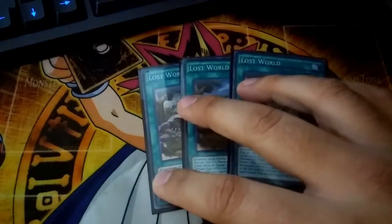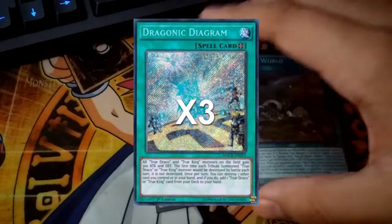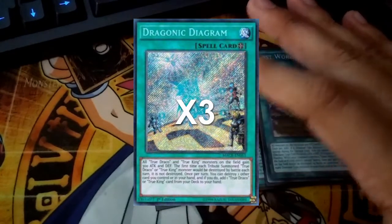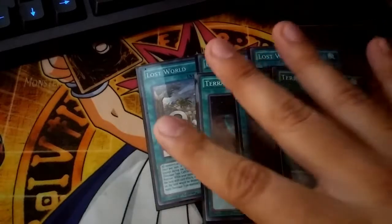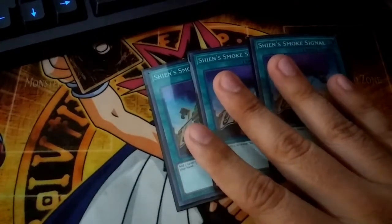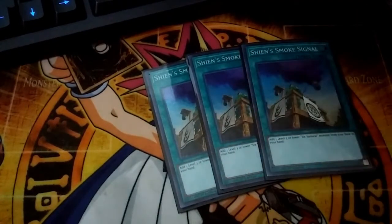For spells — I'm missing the Diagrams right now; I've had Lost Worlds in because I don't really play Dinosaurs, so get the Lost Worlds out and put the three Diagrams in. Diagram is extremely important to the deck. You're also gonna want to play triple Terraforming to search out your Diagram so you can pop your Fumas, and triple Six Samurai — The Shining to search your Fumas. Fuma is the only card you're gonna be searching off Smoke Signal, so you need to make sure you have that in your opening hand.